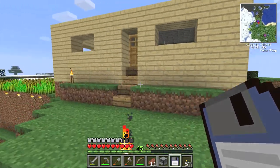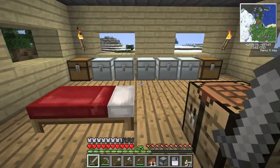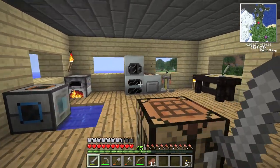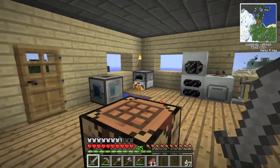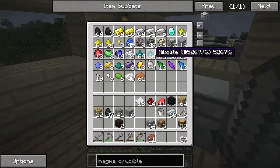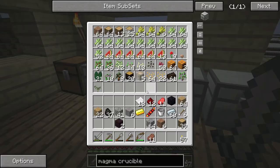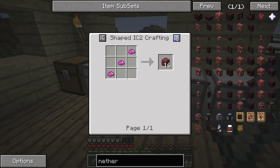We need to get the sand out of here, smelt it, make some glass, and then we'll make a magma crucible. The goal here is to see if we can set up a circular power system that won't require me to go out and get lava all the time. I said I didn't want to use solar panels because it's easy free energy. A magma crucible can turn cobblestone into lava — it takes a lot of power to do so. You can also do it with netherrack. There's a UU-Matter recipe for netherrack, but that'd be a waste of UU-Matter.